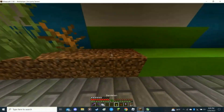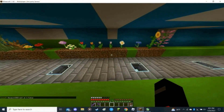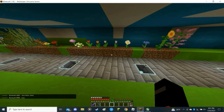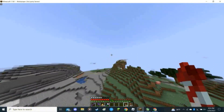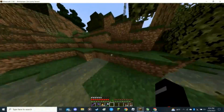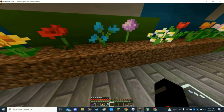You might notice there are a couple of blank spots in the middle, and there are also two blank spots at the end that you can't see because they blended in where I don't have any blocks placed yet. Those two missing blocks were two flowers I did not have — the blue orchid and the lily of the valley. So I decided I was just going to fly down to a swamp and grab some blue orchids.